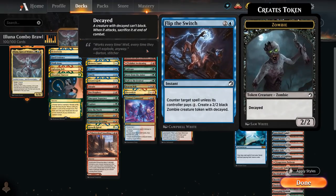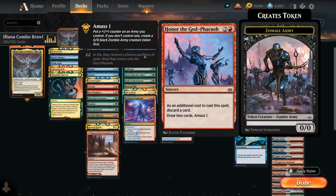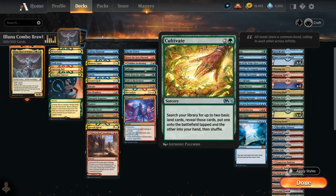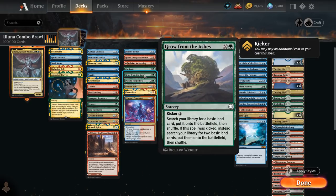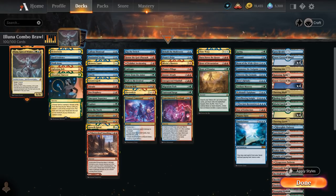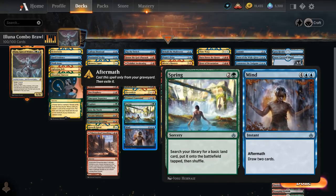At 3 mana, we've got Flip the Switch as another counterspell that leaves behind a Decayed Zombie token. Honor the God-Pharaoh makes a Zombie Army token, lets us discard to draw 2, and is also useful once we have Omniscience in play so we can keep churning through the deck to find more action spells. Valakut Awakening can refresh your hand and potentially put Omniscience back. Cultivate, Grow from the Ashes, and Path to the Festival are all excellent ramp spells, some of which we can use in multiple ways. Spring to Mind can be cast as a 3-mana ramp spell and later the Mind half can be cast out of our graveyard to draw 2.